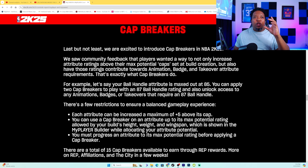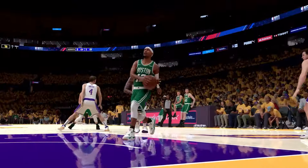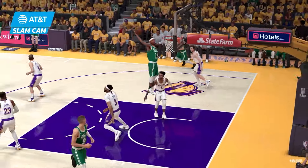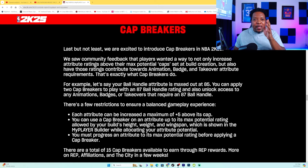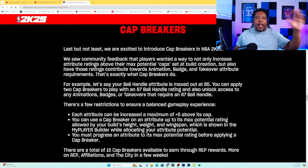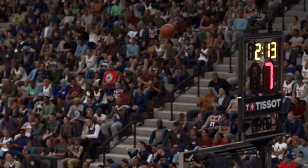But they put another restriction on it: you can only use a cap breaker on that attribute up to its max potential rating allowed by your build's height, weight, and wingspan — which is shown in the MyPlayer Builder. So if your build's size says you can only get a max of 89 ball handle but you set it at 85, you can only use plus four to reach 89, not plus five to reach 90. Also, you must progress the attribute to its max potential rating before applying the cap breaker — so if it's capped at 85, you have to actually upgrade it to 85 first.